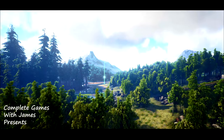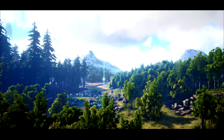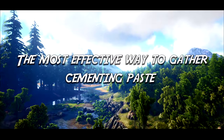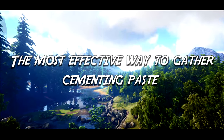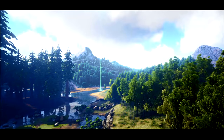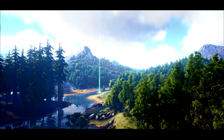Hello there and welcome to Complete Games with me James. Hope you guys are all doing well. I'm back with a guide on the most effective way to gather cementing paste. I'm using the island map as the example as I feel it's probably the hardest place to gather cementing paste. I'm currently doing my playthrough and we've reached Scorched Earth where there's lots of mantas and scorpions, so I'm going to use the island map as the first example.